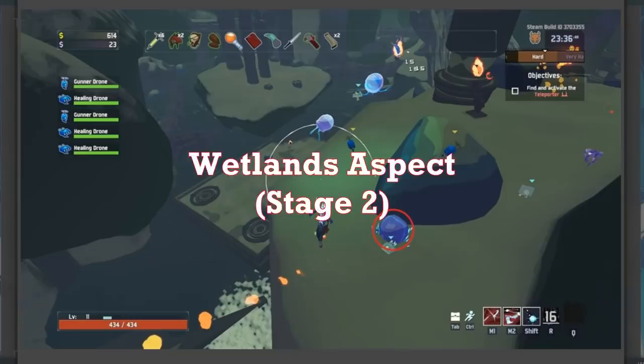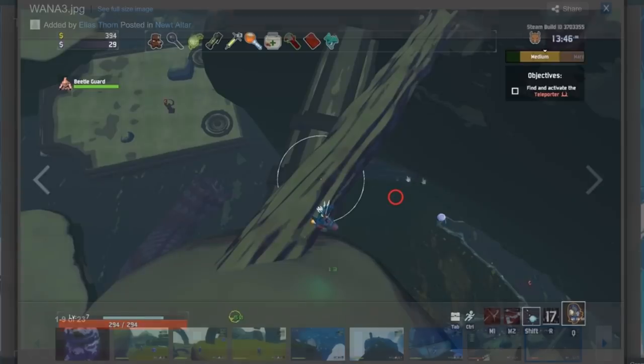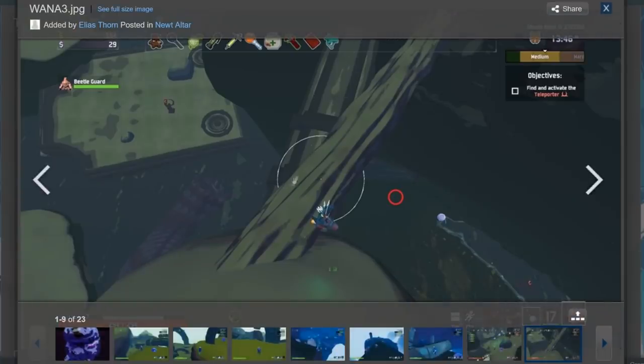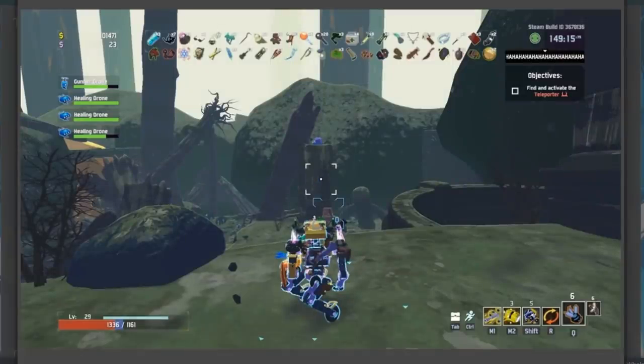Moving on to Wetland Aspect. This is on top of the highest point — there are two big pillars that are pretty easy to notice in this area. Behind that rock, one of them can spawn here. This one's a little harder to see — there's a big wall, and then there's this center platform, and then behind that big wall is actually underwater where one spawns. It's pretty easy to find that one. Finally, it can spawn on top of the pillar here.